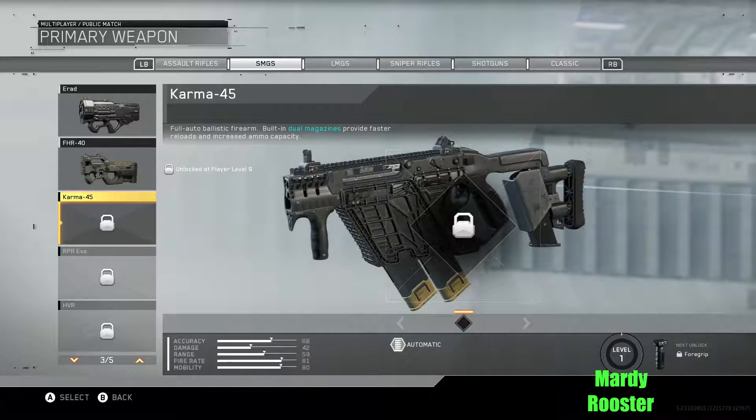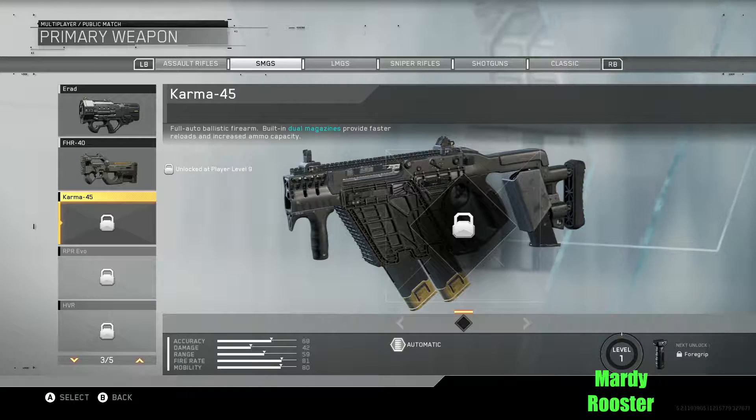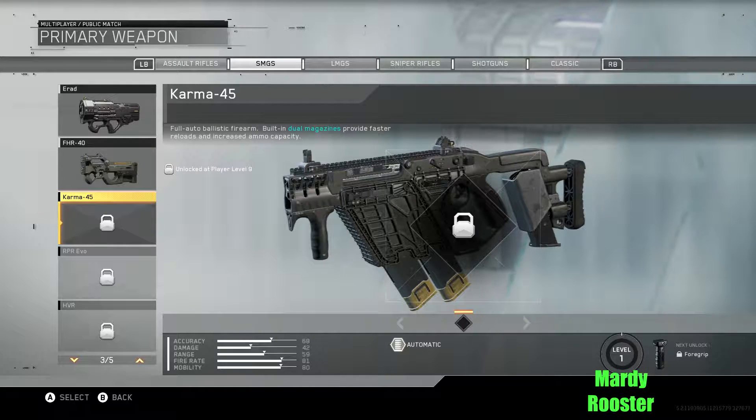Karma-45 — this looks like the Vector, it does. Full auto ballistic firearm. Built-in dual magazine provides faster reloads and increased ammo capacity. I love how it has built-in perks. Advanced Warfare did it totally wrong, but this is the base model having built-in perks. Even if the damage or whatever is low, it's got fast reloads to kind of compensate. That is cool.